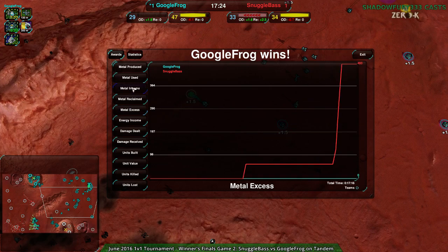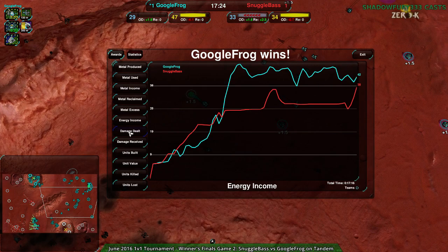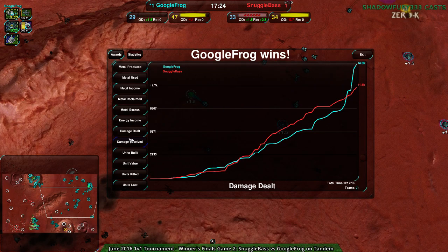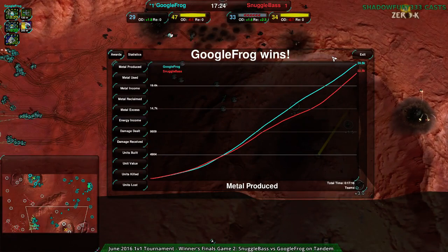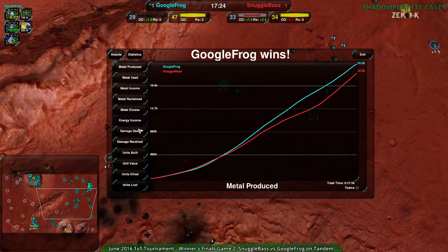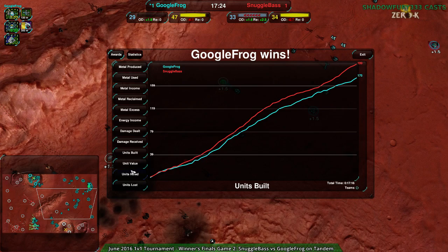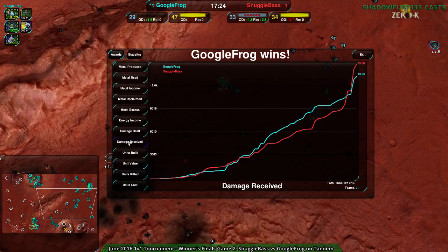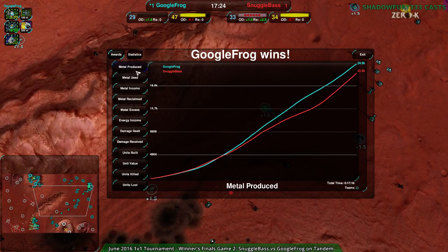If you look at metal used it really came out in the metal produced — a fairly minor difference but those minor differences count. Damage dealt: the reason why excess plus used is not equal to produced is because Snugglebase had a lot in storage — 1500 metal right there in two storages. Anyway, unit value wise Google Frog was ahead the whole time. Units built was Snugglebase but overall it was just Snugglebase with a bit more damage dealt, though at that point Google Frog was way ahead economically so it didn't really matter.